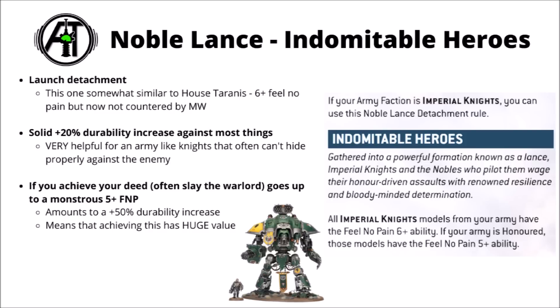Moving on to the unique knightly detachment — the Noble Lance. Their core rule is Indomitable Heroes, giving you the 6-plus feel no pain across all your knights, even Canis Rex. It's kind of similar to the House Tyrannus rule from 9th edition, though now the 6-plus feel no pain is not countered by mortal wounds — quite helpful with all the devastating wounds available in 10th. Extra survivability is often more important than extra damage for knight lists, as they're often going to be out in the open and can't hide behind terrain.